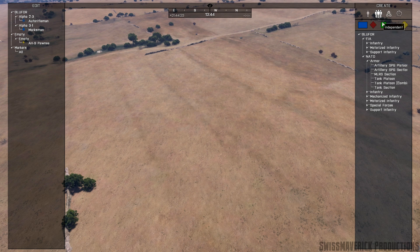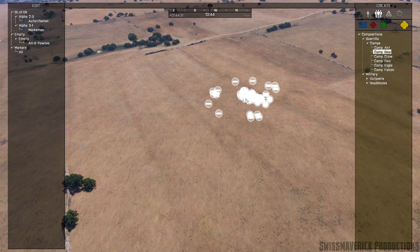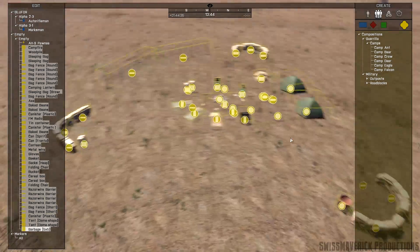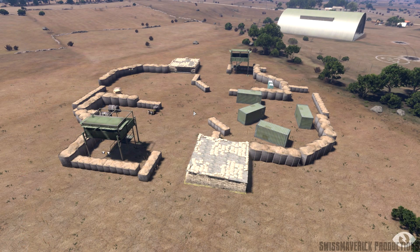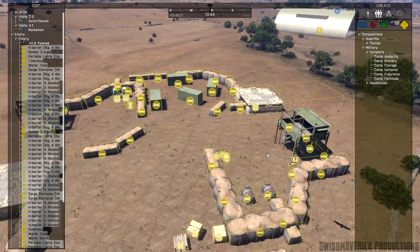It is also possible to group or ungroup units via the map with the same controls as in the Zeus camera. Group units will also be indicated as such in the edit section of the UI. The group menu in the create section can be used to spawn compositions — predefined and already arranged sets of empty objects which let you quickly spawn compounds like guerrilla camps, military bases or checkpoints to enhance your missions. More will likely be added in the future, and at some point we may be able to create and save our own collections to share via Steam Workshop.